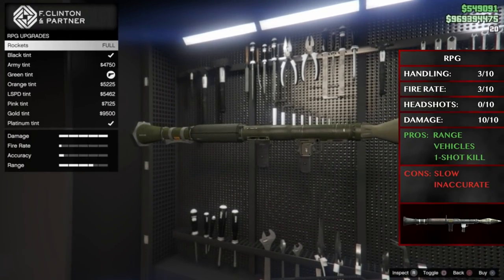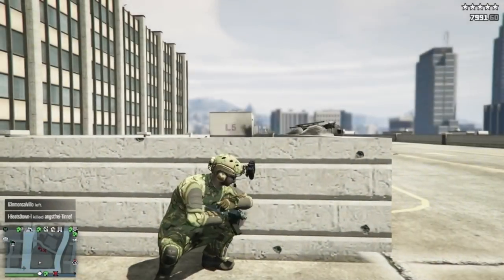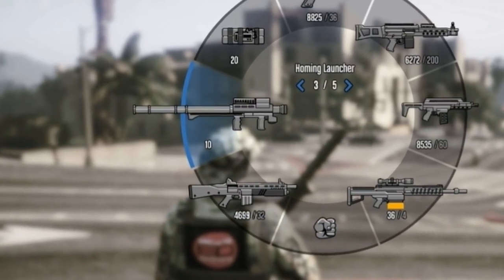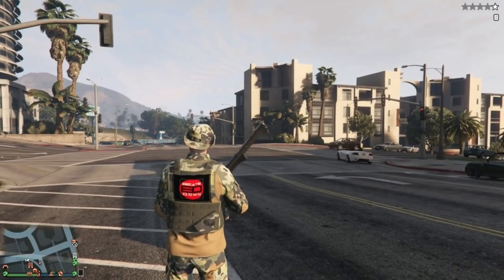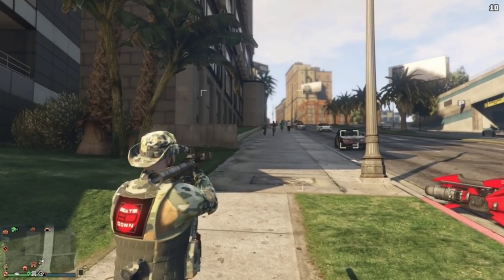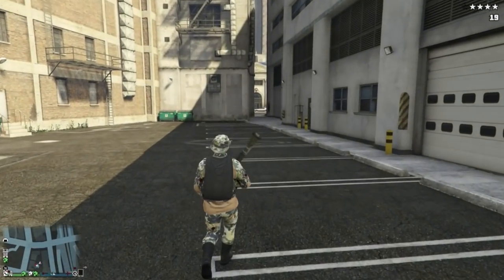For your heavy weapons, you first want an RPG. It's another great weapon against vehicles, but also good for hitting those pesky campers hiding behind walls or on top of buildings. The benefit of choosing the RPG over the homing launcher is that it holds twice the amount of rockets — 20 compared to 10 — and it's better at lining up a precise shot where you aim it rather than locking onto any passing vehicles. Everything you'd want from a homing launcher is better done by your heavy sniper and its explosive rounds. It's also handy for killing yourself quickly if you need to.